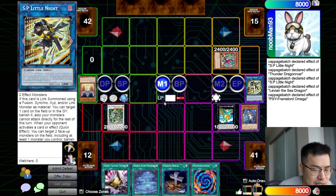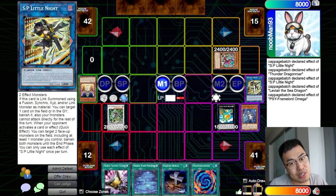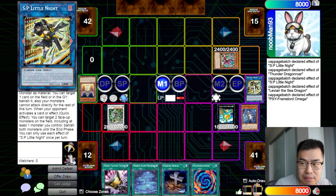So yeah, that's about it for this video. If you guys have any other tips and tricks about SP Little Knight, let us know in the comments below so we can maximize usage of this card. I think it's going to be an absolute staple in basically every extra deck moving forward in Yu-Gi-Oh! We'll see you guys in the next video — thanks for tuning in, bye-bye.